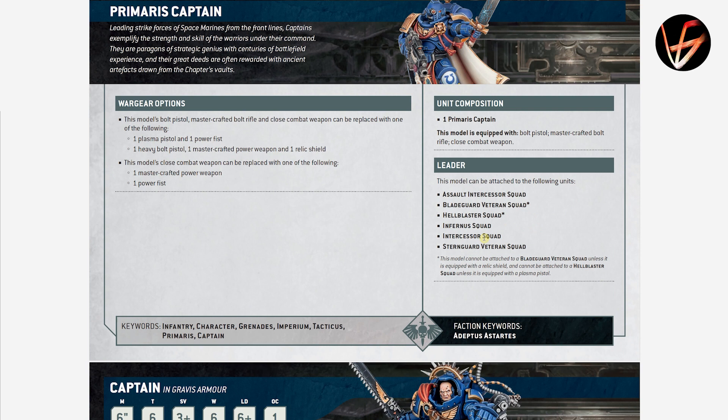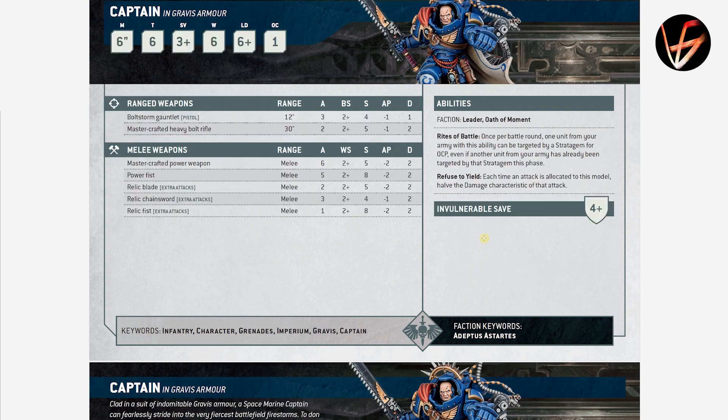He can join Assault Intercessor Squad, Blade Guard Veteran Squad but only if you have a shield — which is annoying — Hellblasters Squad only if you have a plasma pistol, Inferno Squad, Intercessor Squad, and Sternguard Veteran Squad. Not bad.